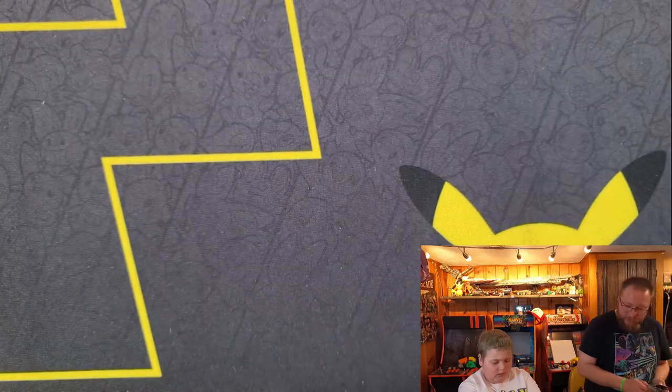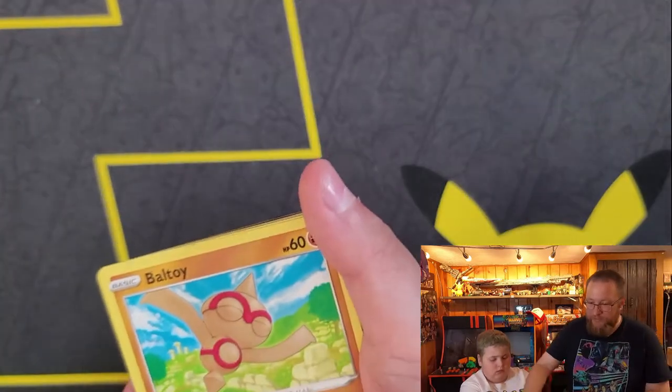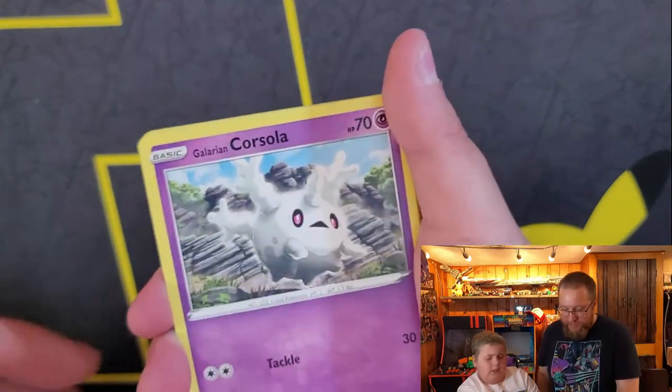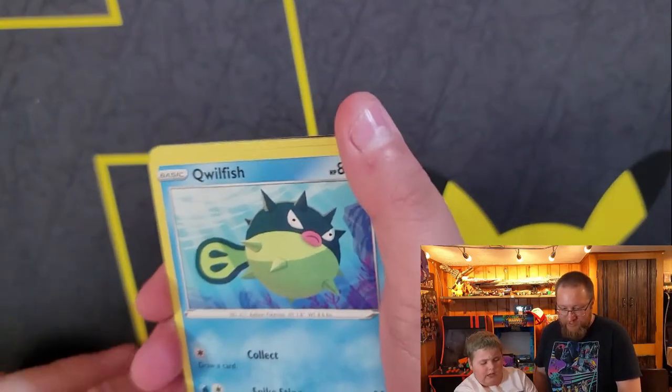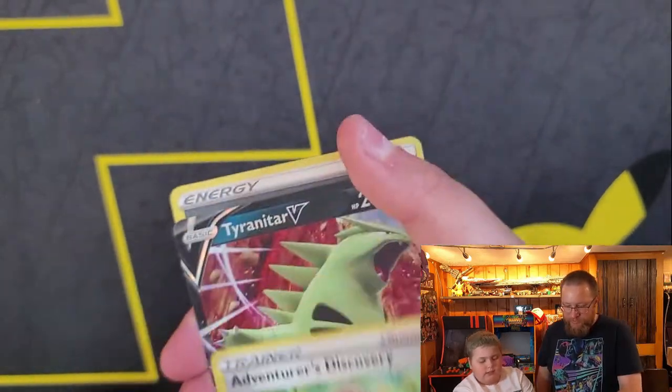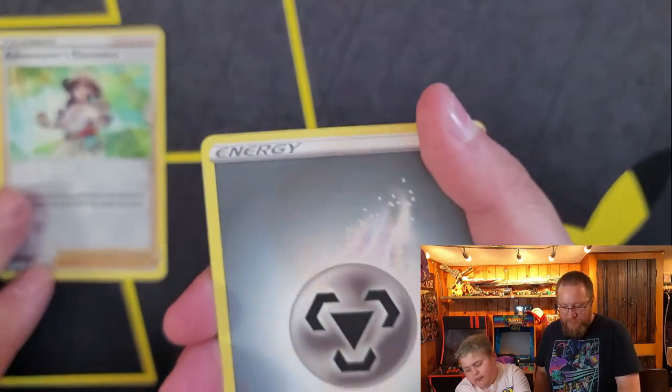It looks like every single one was two Brilliant Stars and two — you said Brilliant Stars but you opened a Fusion Strike. Did I? That's a Fusion Strike. Oh, I got mixed up. Nevermind. Beltoi, Corsola, Guilfish, Vorbiz, Chansey, Adventurer's Discovery, and a Tyranitar V.